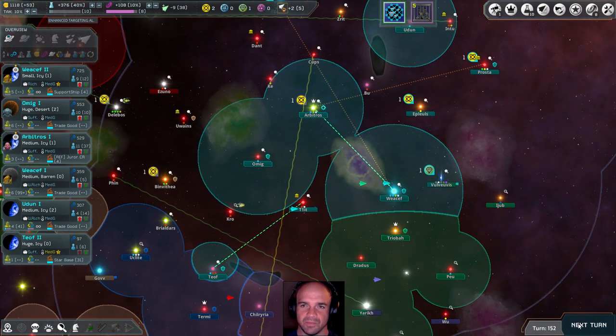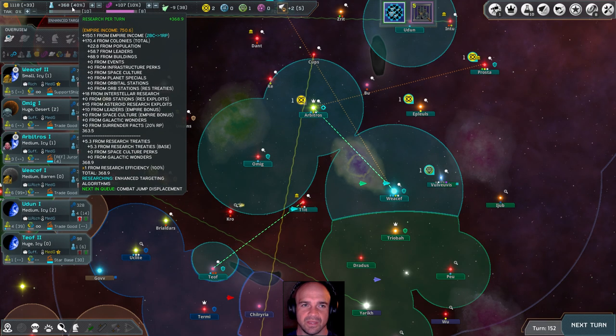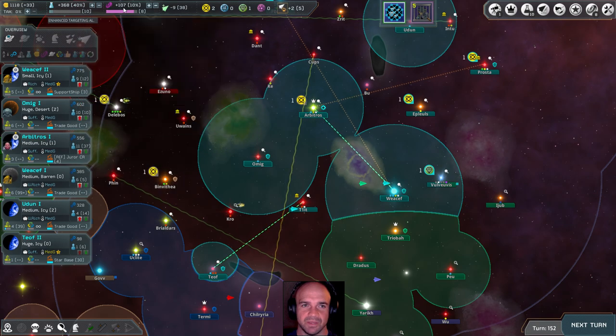Trying to remind myself where we were and what we need to do. I'm going to reduce my tax — I'm doing very well at plus 33 — and that'll increase my research and space culture. Let's go ahead and hit the next turn button.